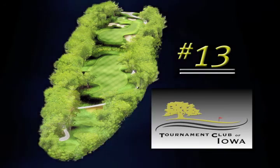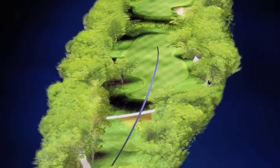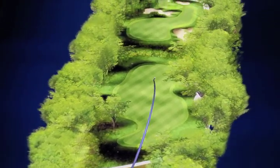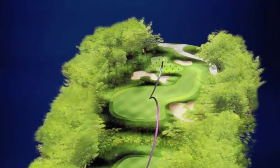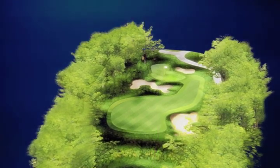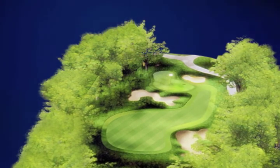You're teeing off over a ravine to a fairway that slopes from right to left, then back over another ravine to a green that slopes severely right to left. You've got bunkers all up the right side on your second shot, and a bunker short and left and top right up on the green.